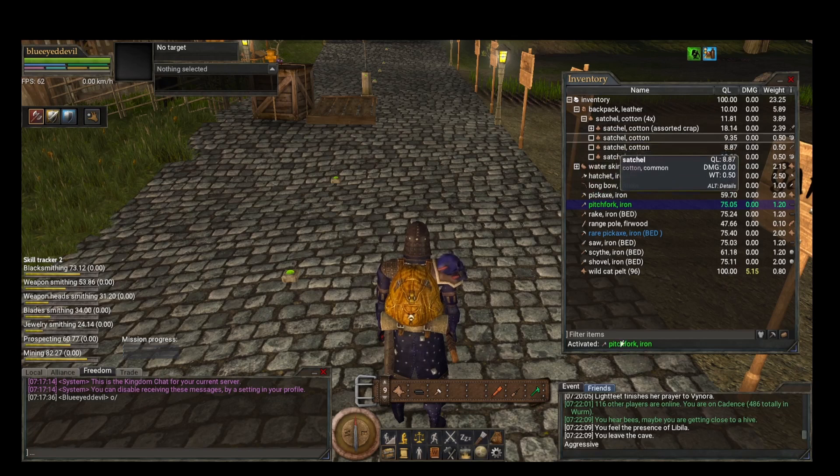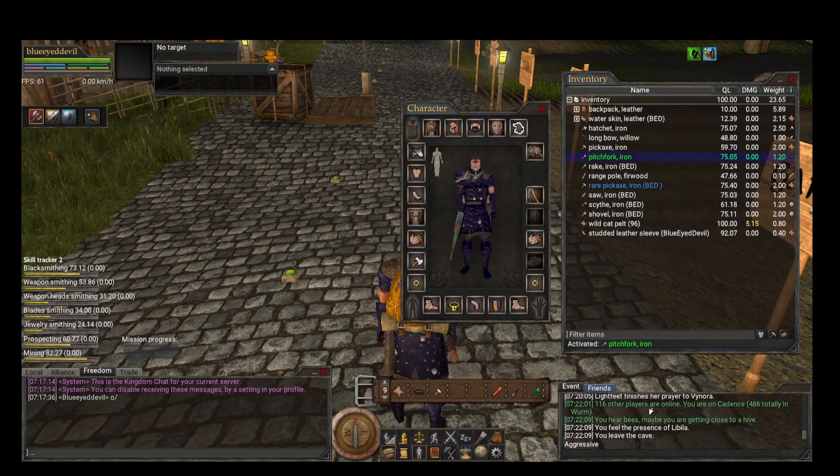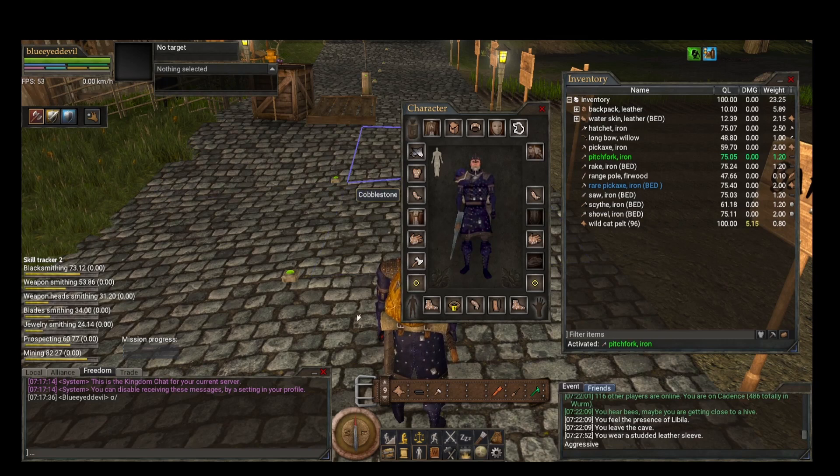Equipping is straightforward. When you start the game you'll have all your stuff inside your inventory, and one of those items will be leather armor. You just right-click and click Equip, or you can drag and drop — both will work.